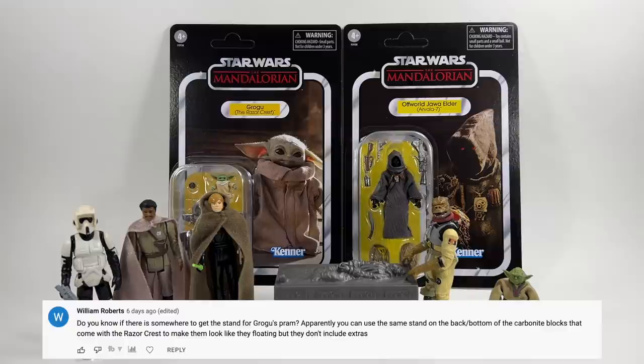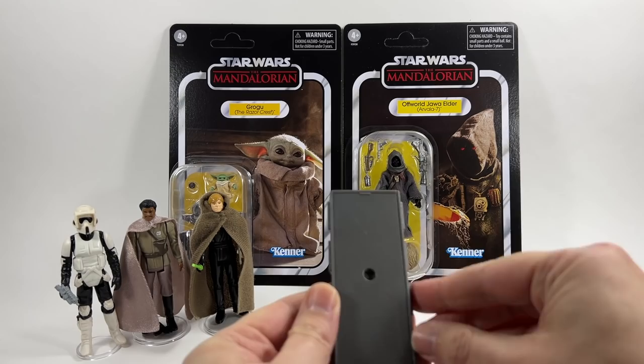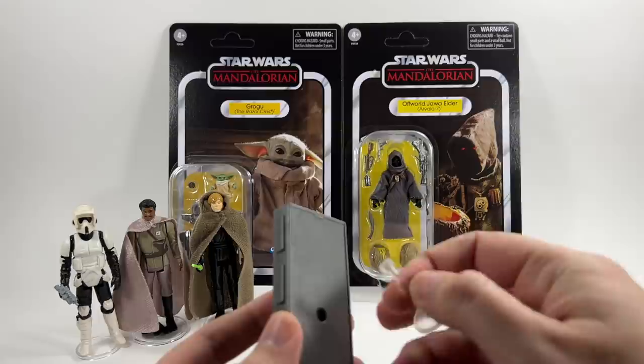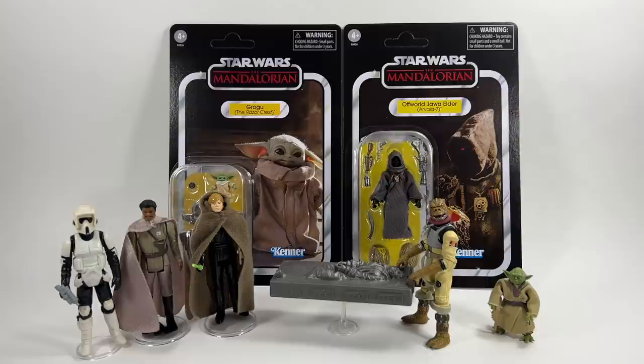William Roberts asks: do you know if there is somewhere to get the stand from Grogu's pram? Apparently you can use the same stand on the back bottom of the carbonite blocks that come with the Razor Crest to make them look like they're floating, but they don't include extras. You're absolutely right William - you can use the stand from the Grogu's pram that came with the standard release in the Vintage Collection. I have it on this one here so this Mythrol is floating, it looks pretty cool. Unfortunately I don't know anywhere where you can get those stands apart from in that Grogu set. There is a flat side to it, so if you don't have the right one you won't be able to put a stand on there. However, I'm sure in the future someone will 3D print it for everybody.